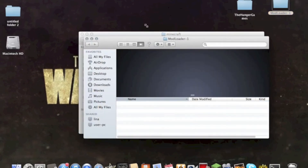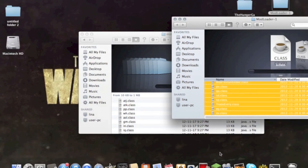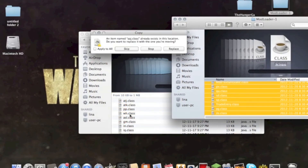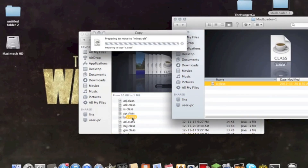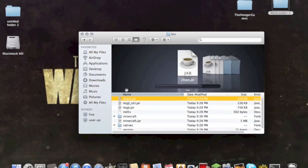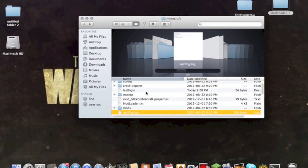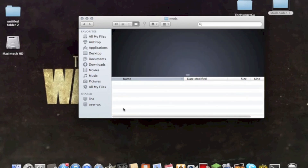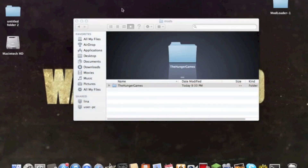So you click modloader and copy everything in modloader, then just paste it in and press replace all. Put that file in and replace it. Then press back, and press back again, and scroll down all the way to the mods folder. If you don't have a mods folder, you're going to have to make one by right-clicking and typing in mods. Then with your Hunger Games download, just drag it right into there and you're done. That is how you download Hunger Games.